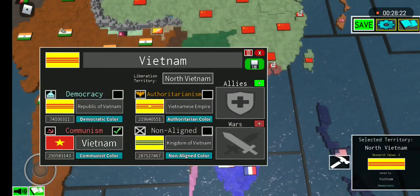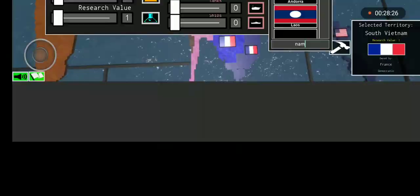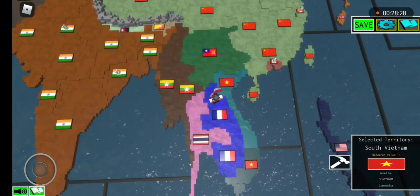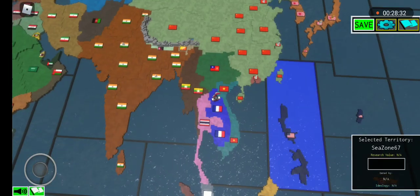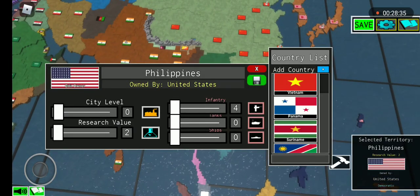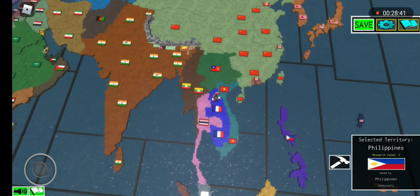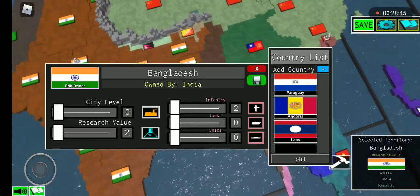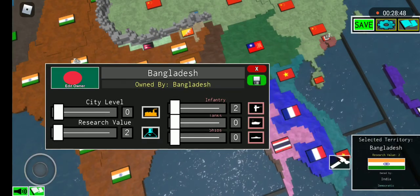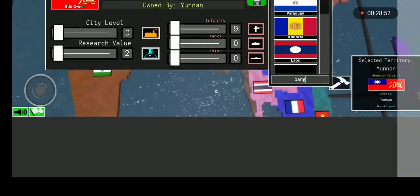Then you just make Vietnam communist. Good — northern Vietnam it is. Philippines goes to the Philippines — just type in 'Phil'. Bangladesh goes to Bangladesh — just type in 'bang'. Oh, I forgot to fix Yunnan — Yunnan goes to China. You need to nerf Yunnan.